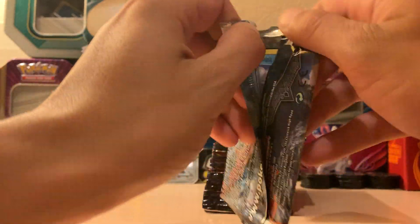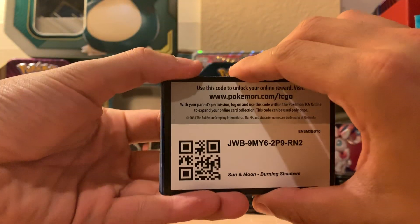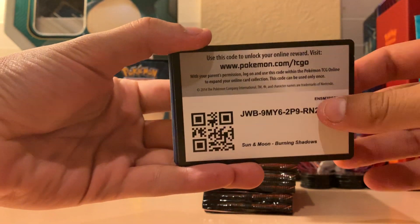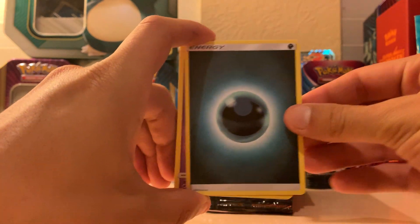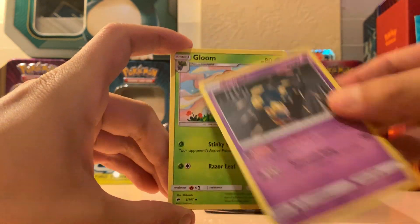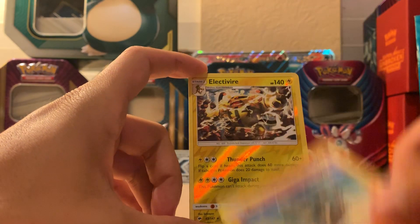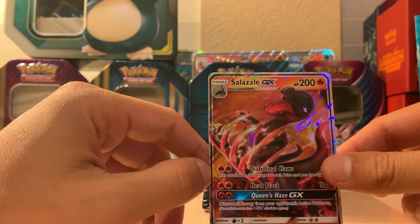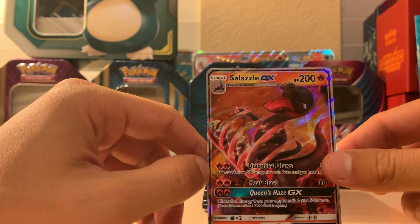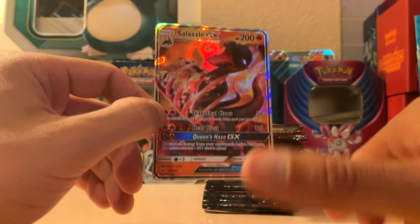Alright, part two of the Burning Shadows pack opening, which has been quite the disappointment so far. See if we can have some better luck. One, two, three, four to the front and energy. Viper, glue — all picks — and we're seeing a Salazzle GX! Oh my god, okay, apparently I just can't talk. That is actually pretty cool, pretty cool GX.